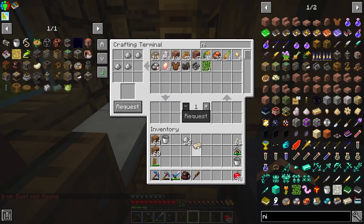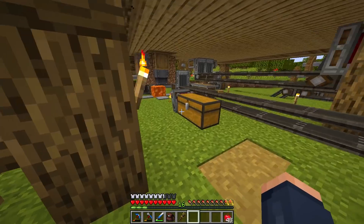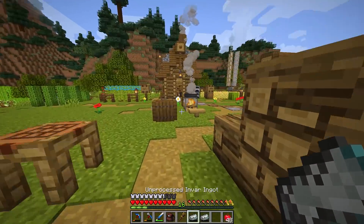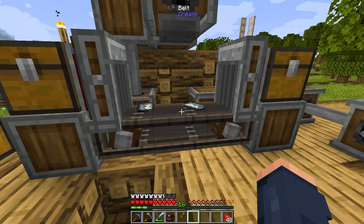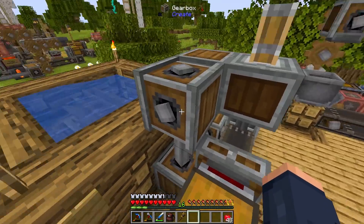We'll go ahead and throw this in, and I'll request one piece of nickel. Sometimes this crafting interface can be a little weird. We'll pull all this stuff out — this has to be smelted first. There it goes, so perfect. Then I believe we can toss it into this and let it stamp — this thing has to stamp 16 times before it moves on down the belt line. I really need to get a speed controller on here, but this is as fast as the system will allow with just a water wheel.